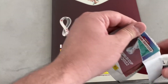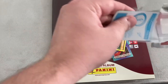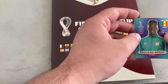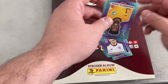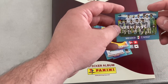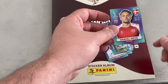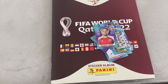Finishing off with pack five for the starter pack opening: Edouard Mendy for Senegal, Brenden Aaronson - new Leeds man - for the United States, Mohammed Al-Burayk for Saudi Arabia, the Mexico team photograph, and we finish off with Daniel Wass for Denmark.